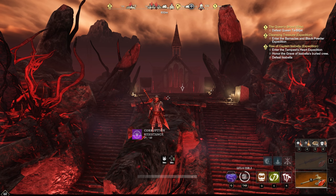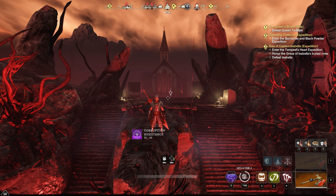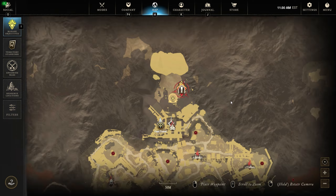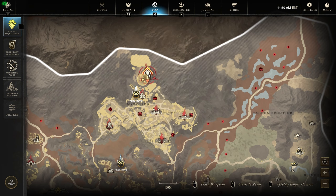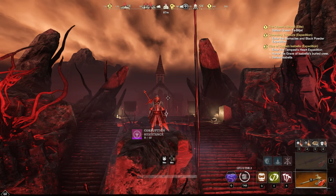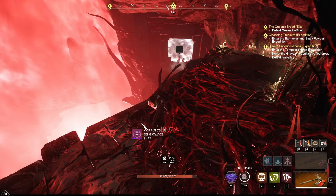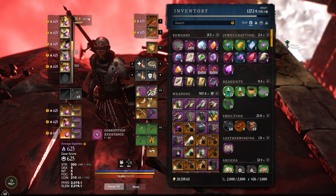Hey, what's up everybody, Isaac Q with another New World video. Today we are continuing our how-to-tank series by taking you back up to Tempest. Tempest is back on the schedule for mutations. Last time we were here we walked you through a sword and shield and hatchet run, but today we are going to do something different again.